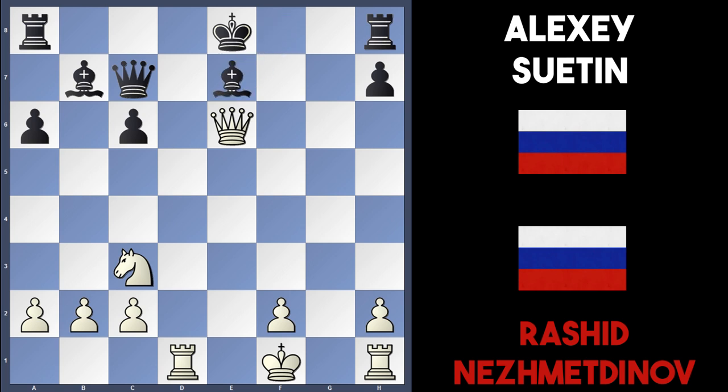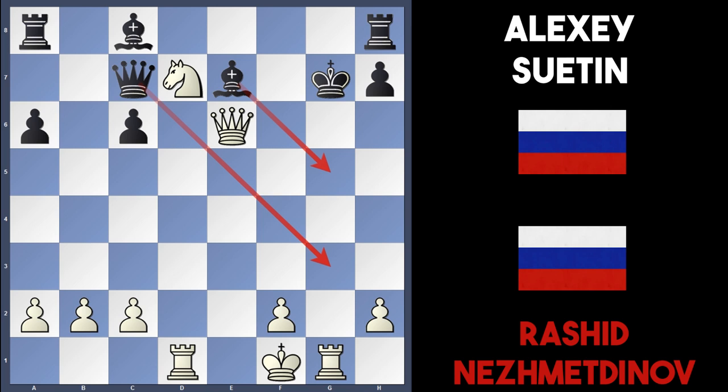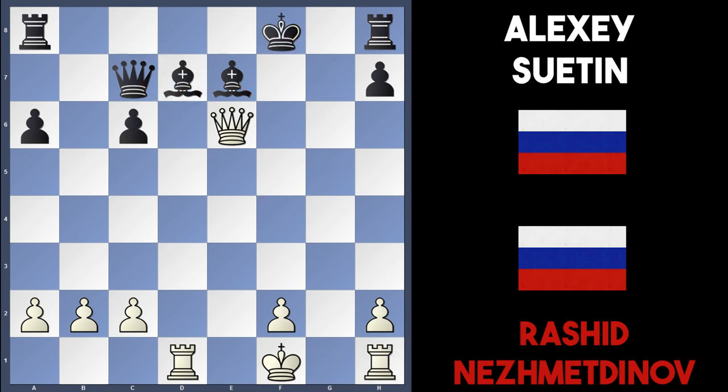In the game, bishop e7 was played to block, and Nesmetinov followed with knight e4. Black played bishop to c8 to attack the queen, and white is just in time to play knight to f6 check — the bishop on e7 is pinned by the queen, so the king has to move. King f8 is forced. White can win by playing knight to d7 check — this is something Nesmetinov missed. If king to g7, white plays rook g1, leading to checkmates since the only moves are queen g3 or bishop g5 to block, both of which just get taken.